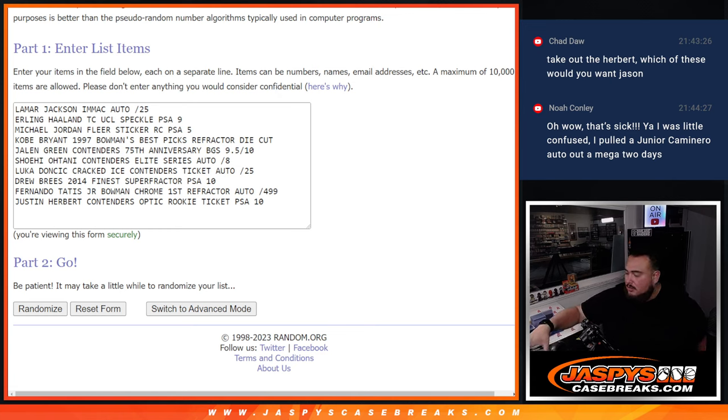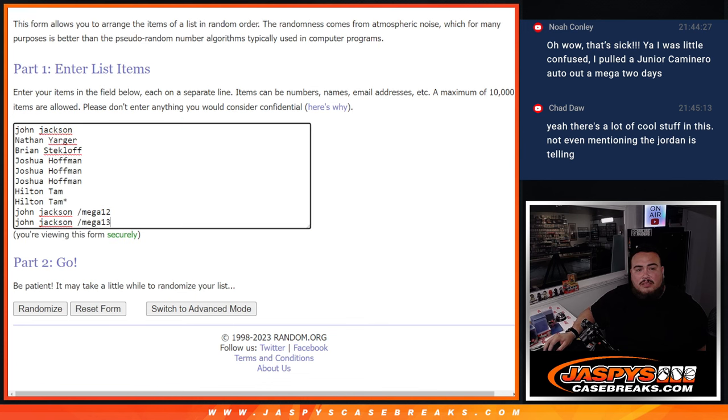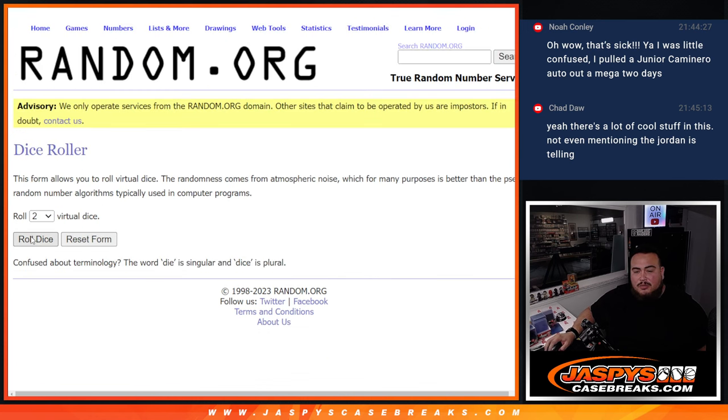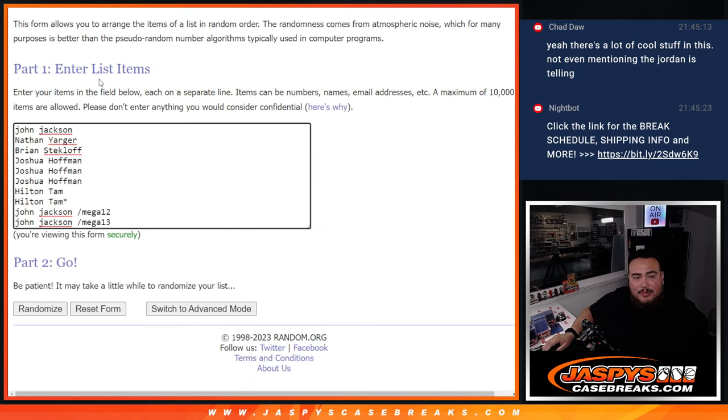Alright guys, here we go. So again, we have Lamar Jackson, Justin Herbert, Fernando Tatis, Brees, Doncic, Shohei Ohtani, Jalen Green, Kobe, Jordan, Haaland, and Lamar Jackson. We're going to click the dice roll — boom. Just snake eyes two times. One, two, boom — Hilton down to John. Now two more times: one, two, boom — Tatis at the top, down to Erling Haaland at the bottom. Let's see how this worked out.